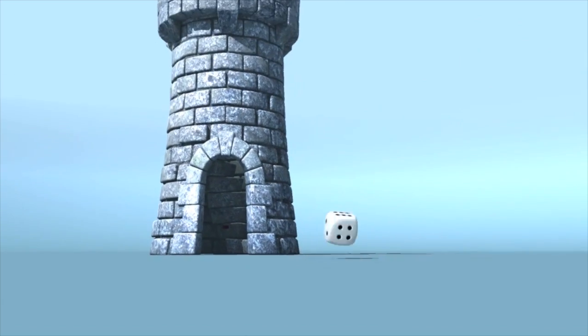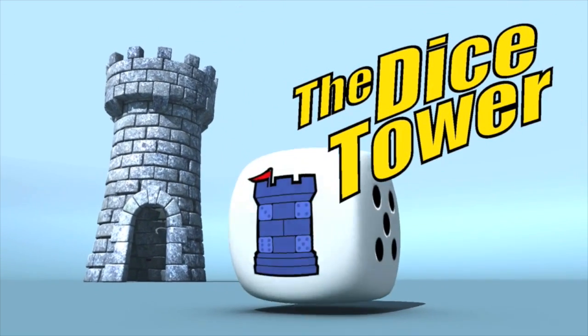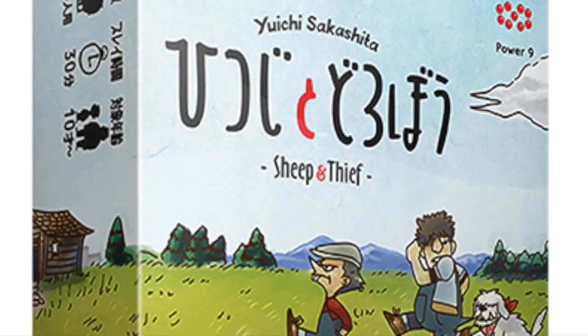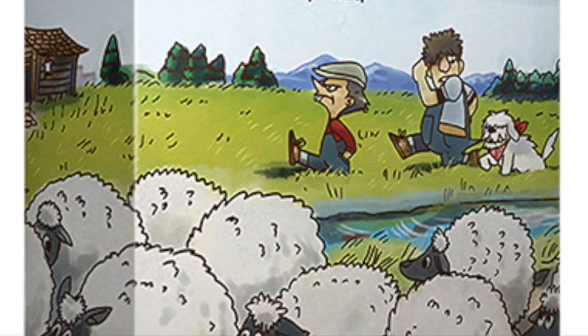It's time for another Dice Tower review with ZeeGarCee. Today we're taking a look at Sheep and Thief. Sheep and Thief is a tile placement game, really. It's a drafting game in which you are drafting cards, but then you're going to be using those cards as tiles, trying to gather up some sheep, avoid some thieves, and connect your roads from your barn to some cities to get some victory points.